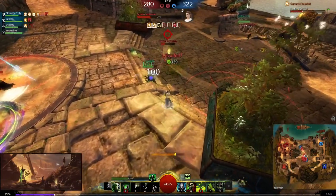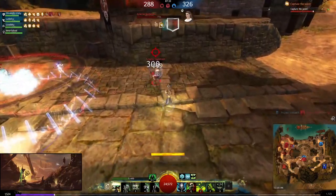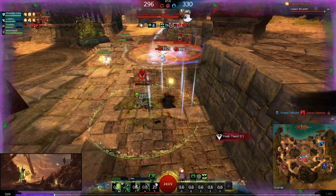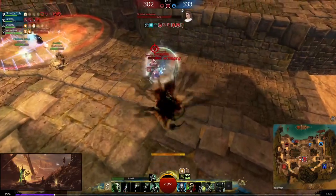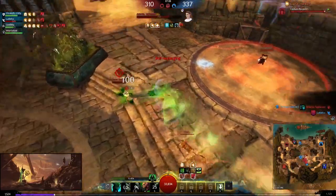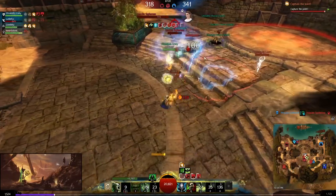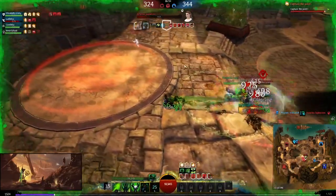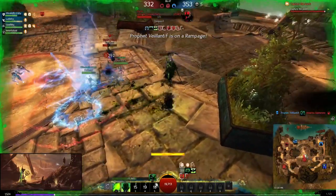I'm chasing the ranger with scepter auto attacks — the scepter is very reliable damage because there's really no animation to it. If someone is low with a lot of evades left you want to be spamming scepter autos. They're probably going to get the res because the ranger's pet is going to res too, so I go into Lich to try to finish the kill. I use the 5 then spam 1 and 2 simultaneously — 2 has no animation so you can use it while using all other skills — and I put down all my AoE including Corrosive Poison Cloud, so there's no hope for their res.